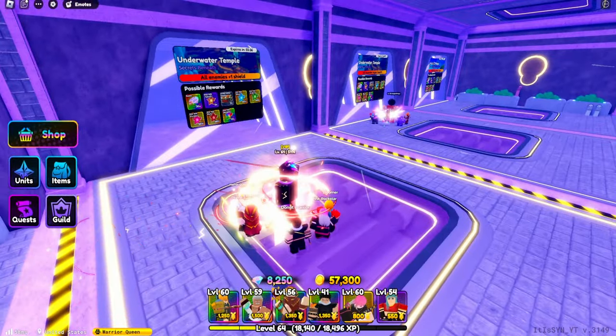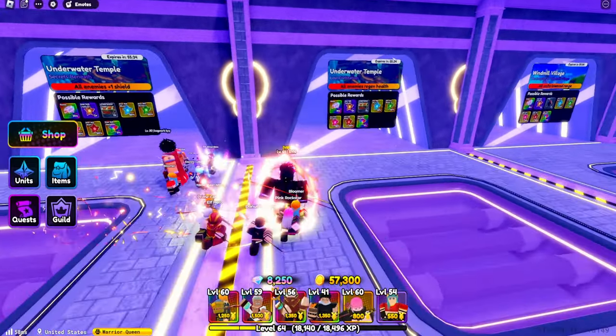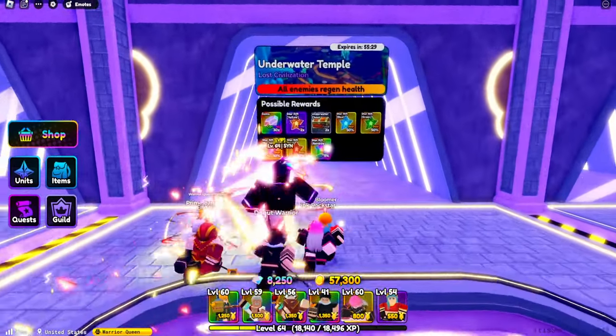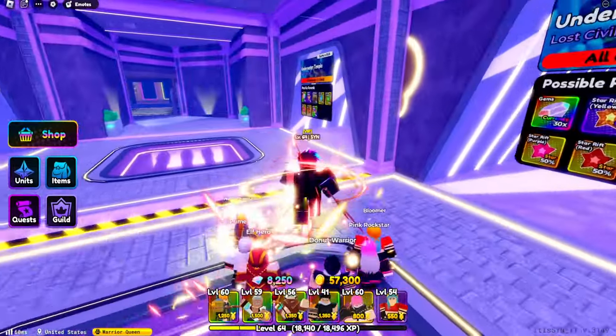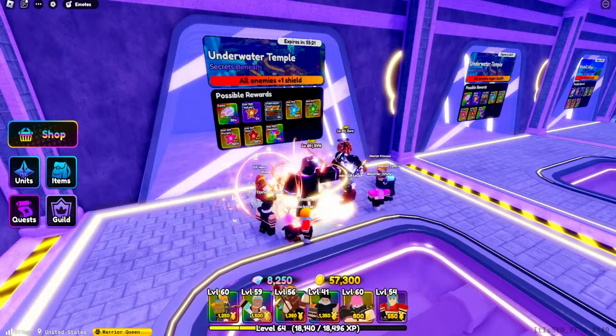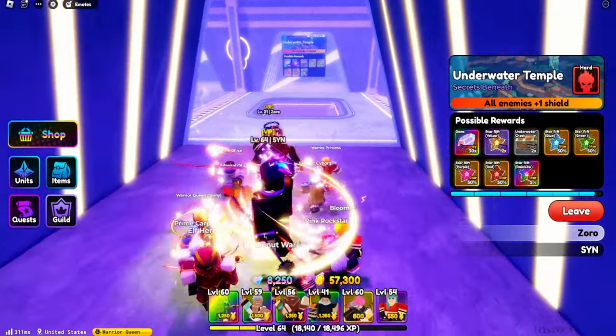The first method is the easiest if you could solo these — they are challenges. This is just a lucky set because they aren't guaranteed to appear as a reward here. You just want to go into the challenge; you have to have the maps unlocked in story mode first though. And you just have to complete them.